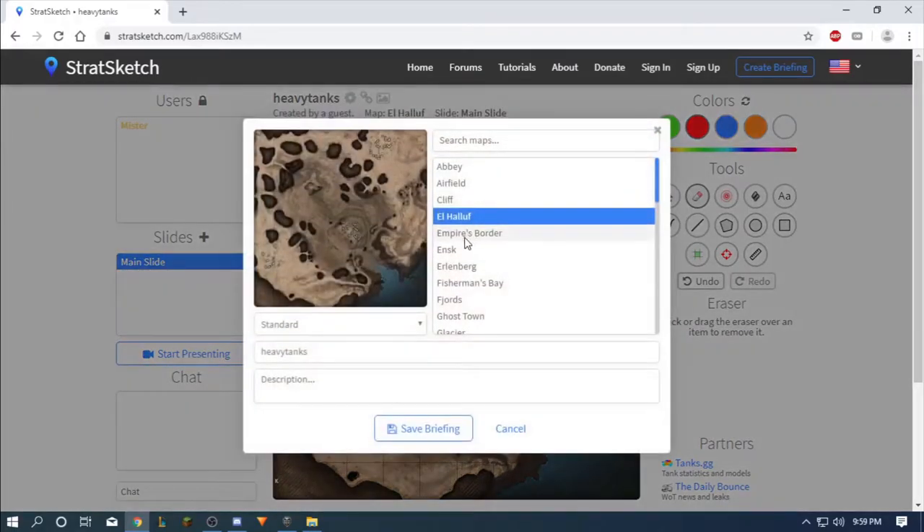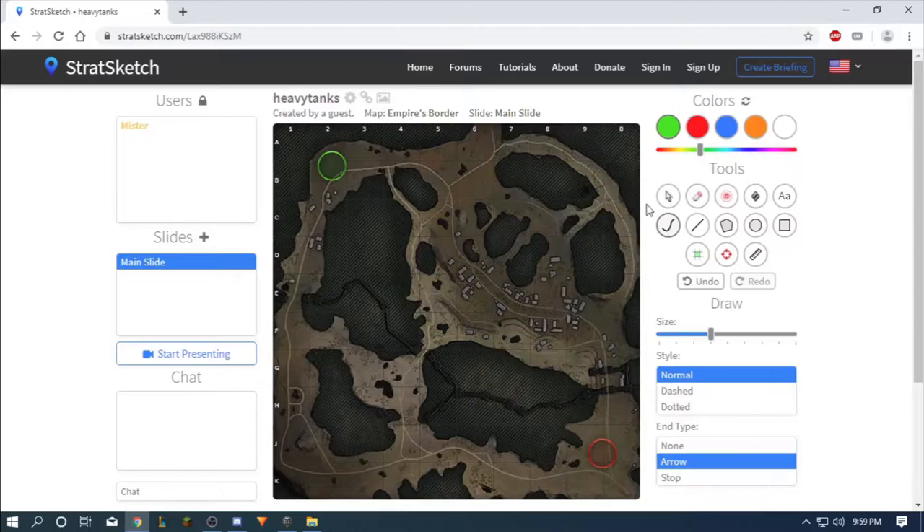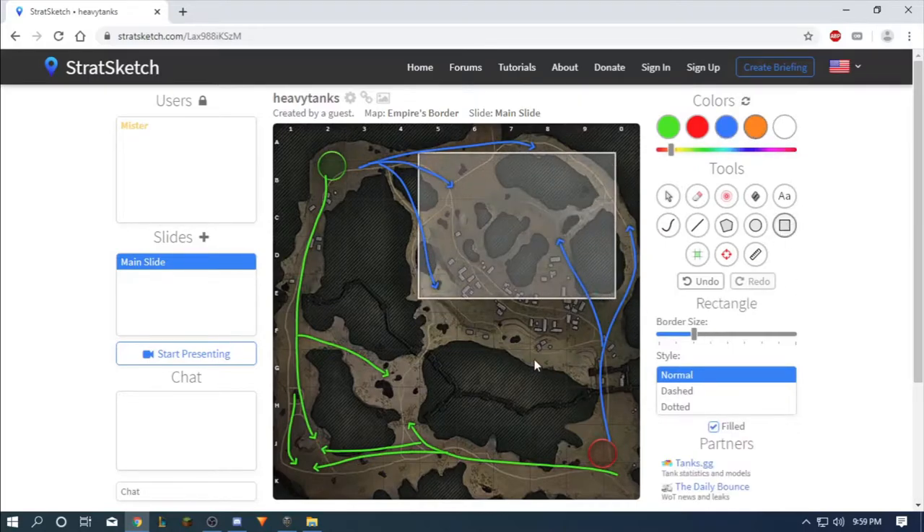Empire's Borders is pretty forgiving for heavy tanks — it's one of the best maps for them. Heavy tanks can go here, here, and sometimes here. They can fight here and that's how it's always been since this map came out. The other side is for mediums and lights. Fast tanks cover that part of the map, and TDs sometimes camp at the back.